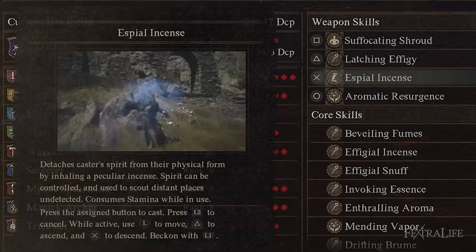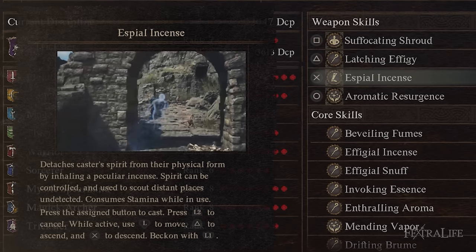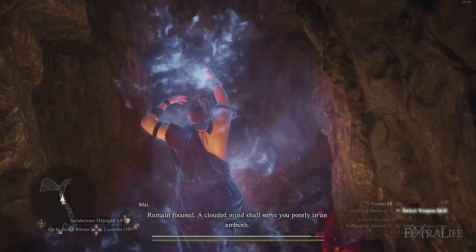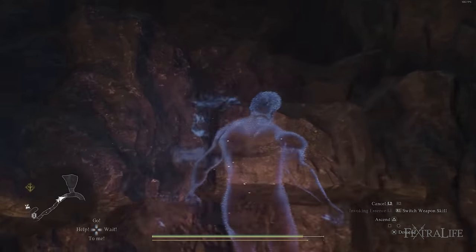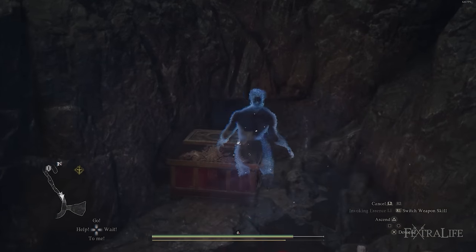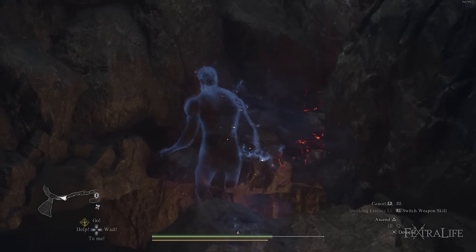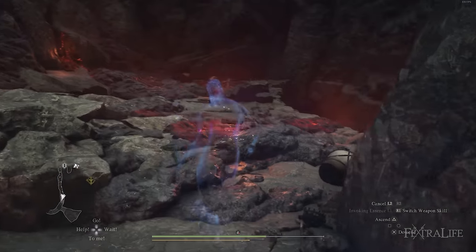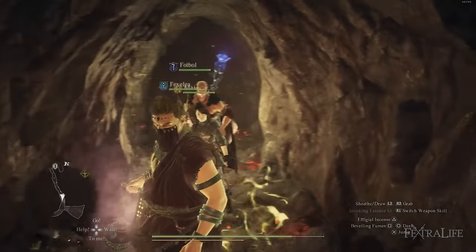The last skill I like is Espiel Incense — more of an exploration skill than combat. It lets you leave your body and explore in spirit form to see what's around you. For example, if you spot a chest above you but can't find the path, you can rise up to it and scout the area. You can't interact with or open the chest, but you can look around for a route up or decide if it's even worth pursuing.